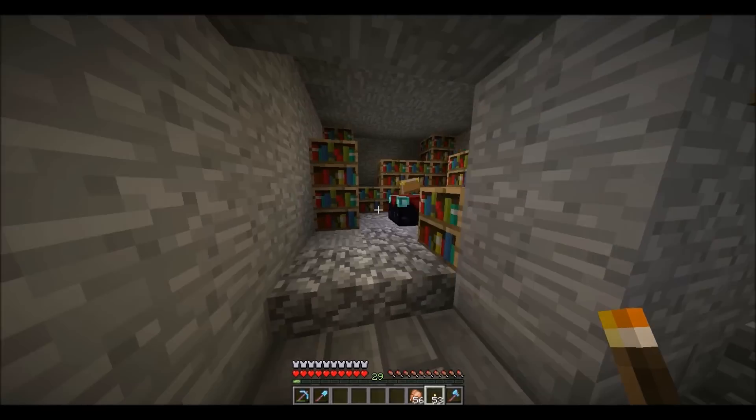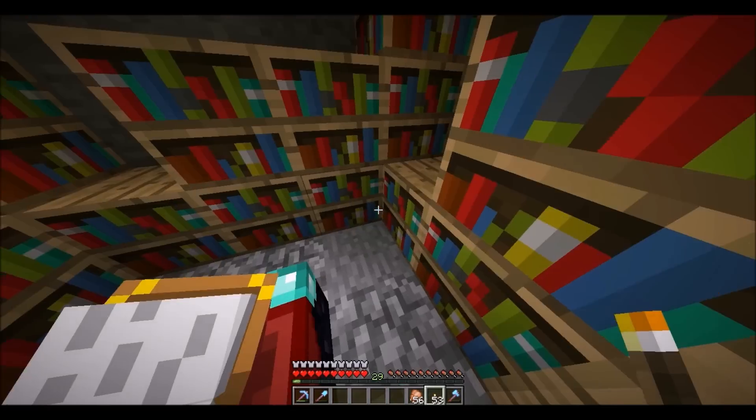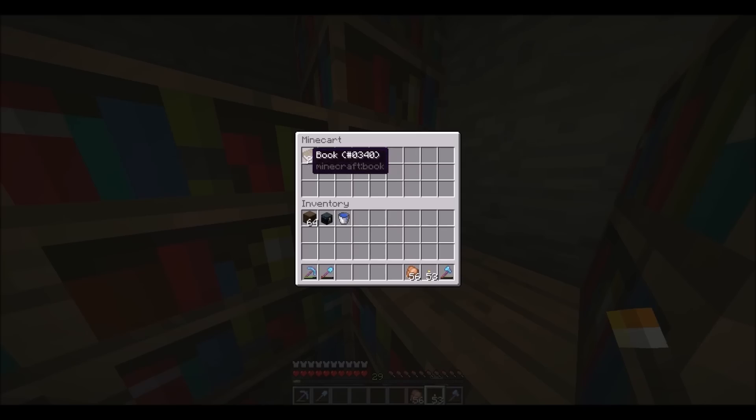Down these stairs on the right side I have my enchantment table room. I have mine cards in these bookshelves for storage, and I also have lapis and more books.